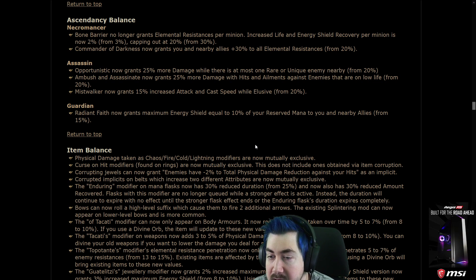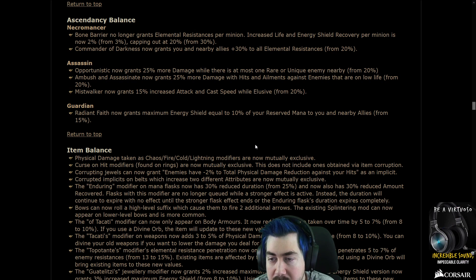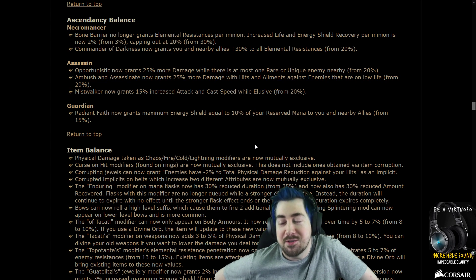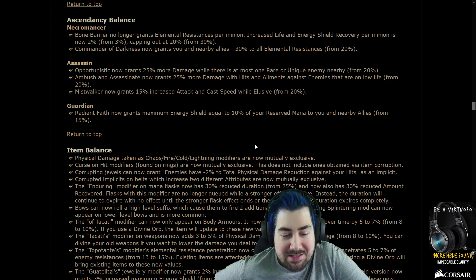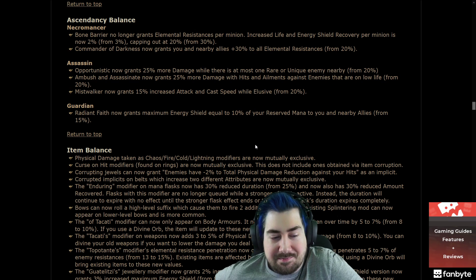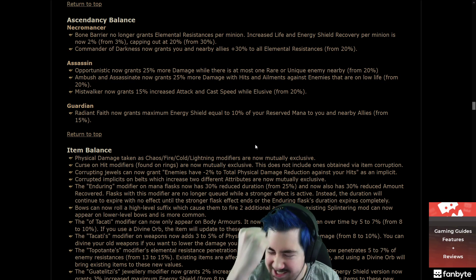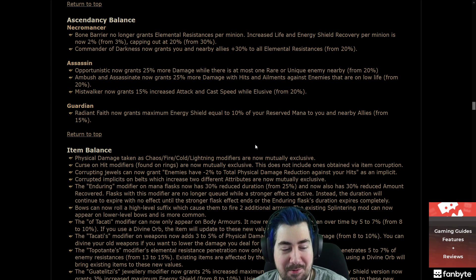Guardian: Radiant Faith now grants maximum mana reserved as energy shield equal to 10% of your reserved mana from 15%. Wow — I still want to nerf it more, they should have put it to 0 and just removed the node. But still, that's a big nerf.